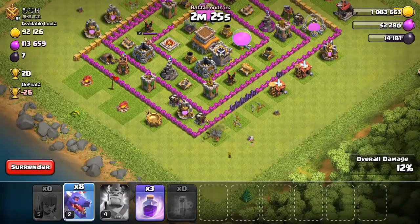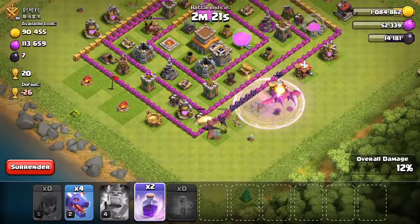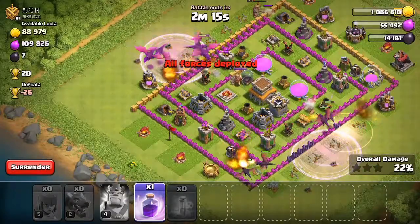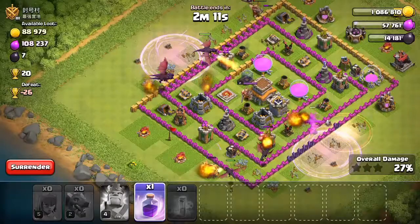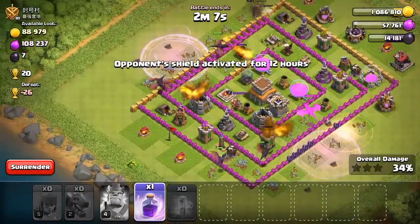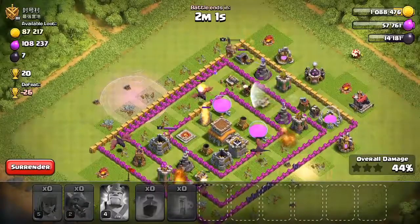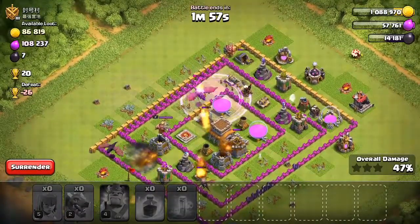Alright, let's go. We'll drop four here. They should take the collectors out fast and then go for the air defense — yep, the air defense, like I expected. I think that bomb took a dragon. That should be the second air defense — gone. And it has. There's only one more air defense left. I don't think that should matter. Let's drop that last rage there.